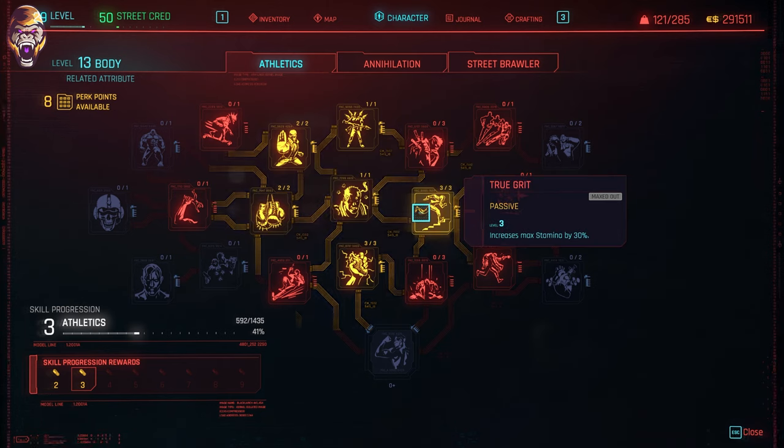Next is True Grit, which increases your maximum stamina by 30%. This again is a must and should be maxed out for that 30% gain. Stamina management is going to be key to this fight, so make sure that you have this because it's absolutely necessary.